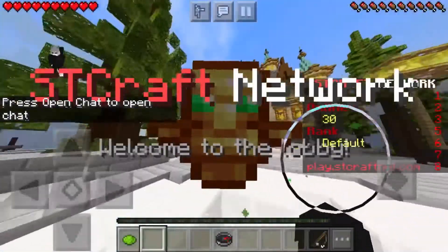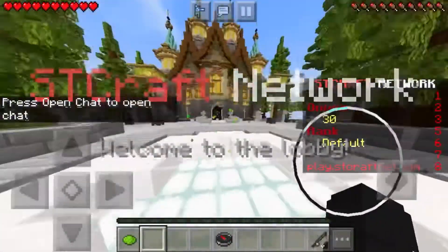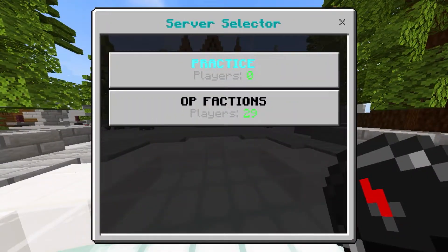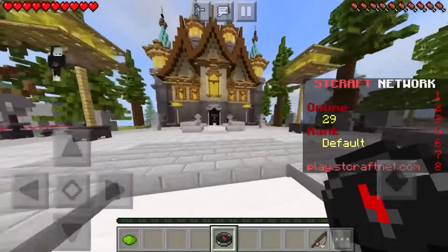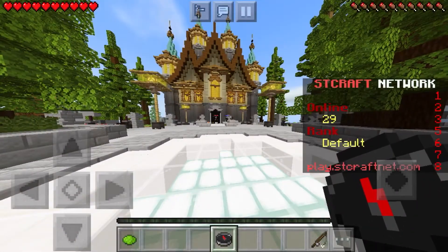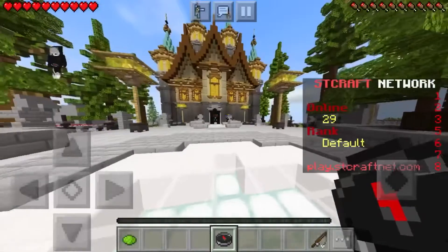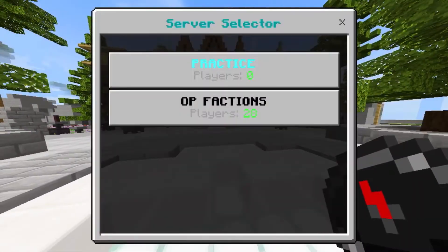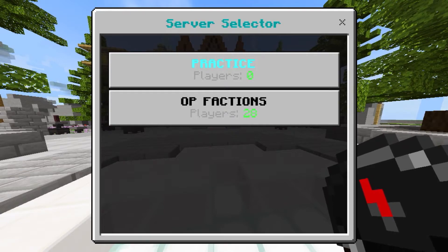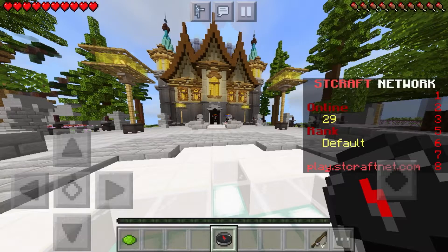We are on the server. When you first get in you'll be in the lobby, and you have to click the compass and select the OP Factions server. It has anywhere from 20 to 30 players daily, which is a decent amount. There's also a store and all that good stuff. Click the compass and you'll see Practice and OP Factions — click OP Factions to connect.